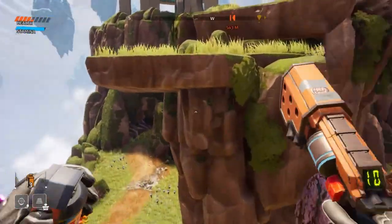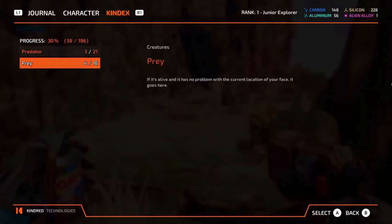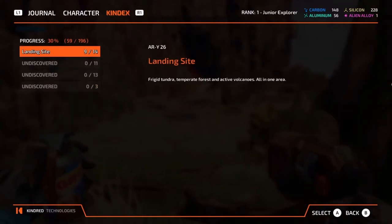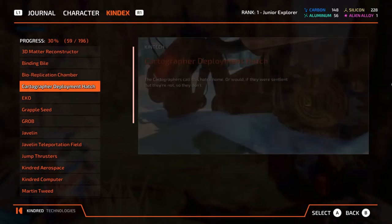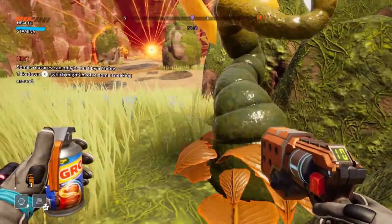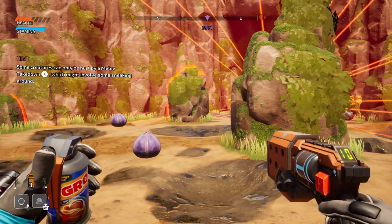What the heck was that?! Did that thing just blow me up? So — prey. Okay, so we don't have any of those. Is it flora? It can't be flora. Alien tech? Can't be any of that. I'm pretty sure it says something about stealth. Hold on — yeah, see: 'Some creatures can only be hurt by melee takedown, which might involve some sneaking around.'